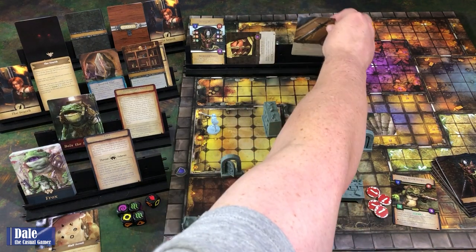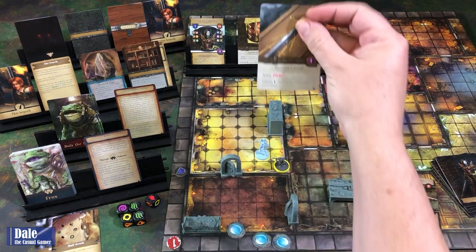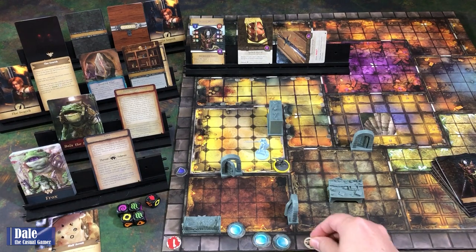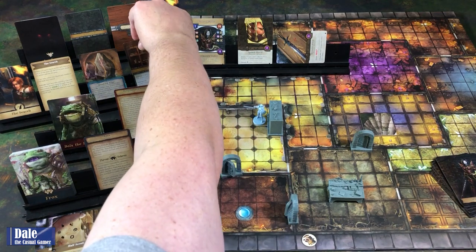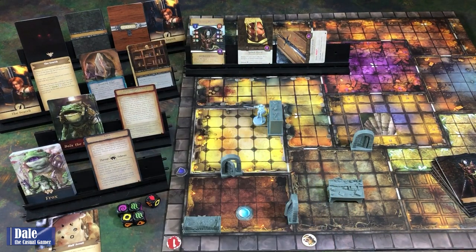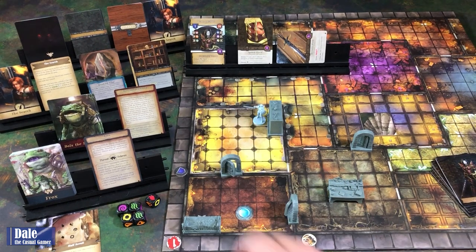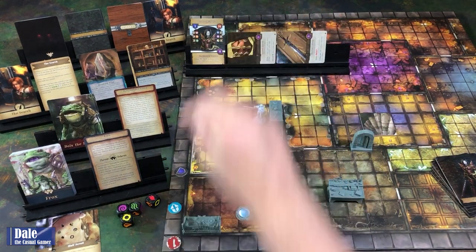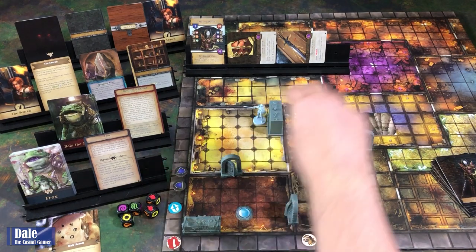So back to our turn. Ready our cards. Take a move action—one, two, three. Exhaust our blade to deal a damage, which gets us a supply. That was one action. Second action: move again—one, two, three. Last action: we're going to channel—gain a focus and change an altar die to the result of your choice. Get a focus, we'll change this to that symbol, then use it to gain an armor token. Getting some fire. End of turn by drawing a card: Exploit Our Surroundings.